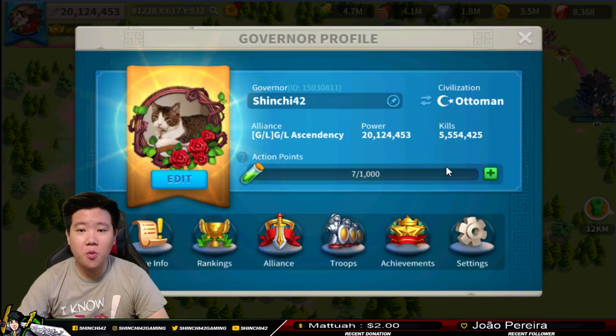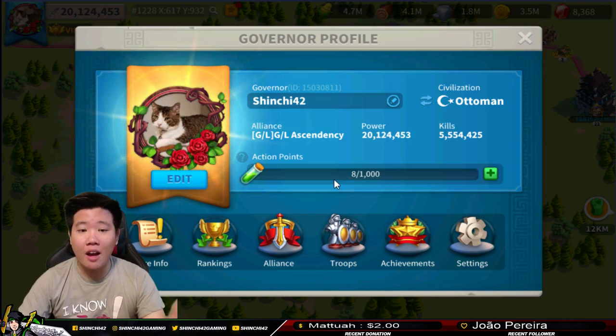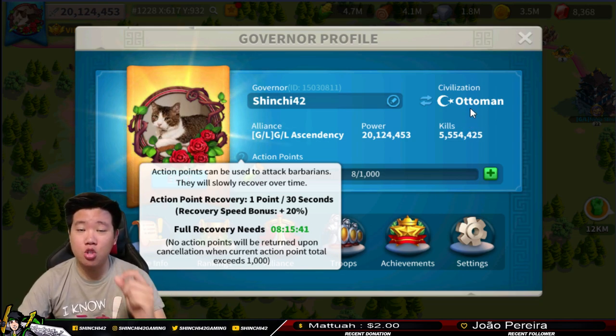This is really good for free-to-play players. Here's a tip: don't go over 1,000 action points - don't even get to 1,000. Just stay around 500 to 700, because if you reach 1,000 you have no room for action point regeneration. Also, it says no action points will be returned upon cancellation when your current total exceeds 1,000. So if you cancel a march, you'll just waste those action points. Make sure you read this information and utilize your action points in the most efficient way.